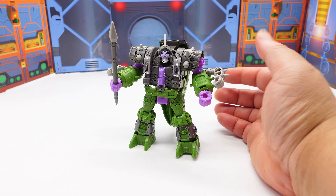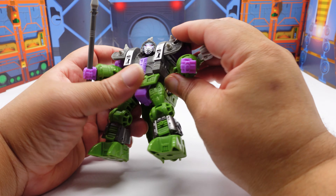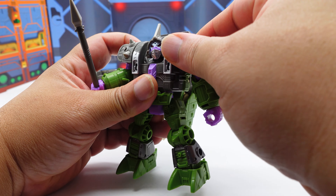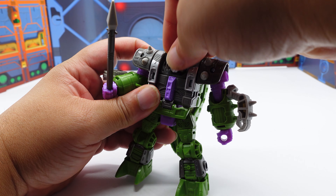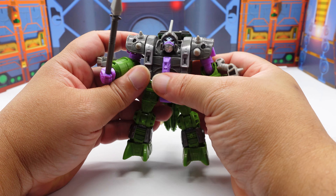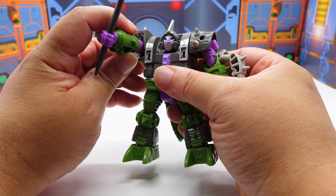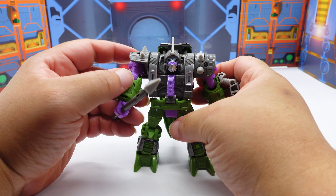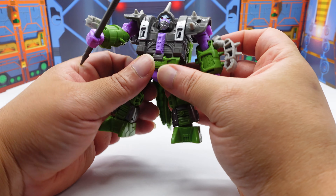Let's get into articulation right now. First things first: the arm does a 360. The head moves up and down, and that's pretty cool. And he's got this spear weapon. The other arm does the same thing. I love just having the spear — it's so nice.